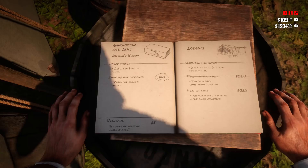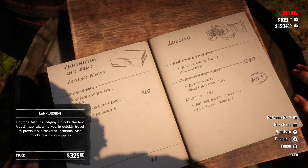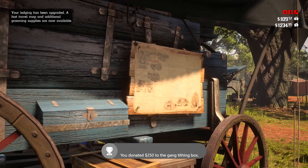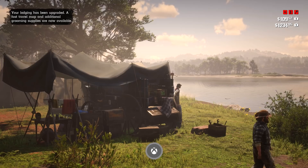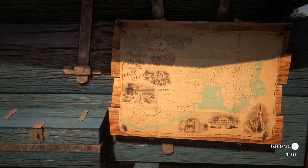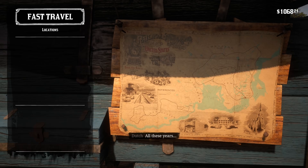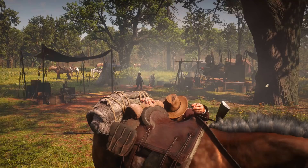There is also a fast travel mode in Red Dead Redemption 2. Go to your ledger inside camp, upgrade Dutch's tent, and then you'll get the option to upgrade again and unlock the fast travel map — which may also earn you the 'Gift to the Poor' achievement. To use it, walk up to the map in camp and select from areas you've previously visited. Note: fast travel only goes from camp to another location, not back to camp.